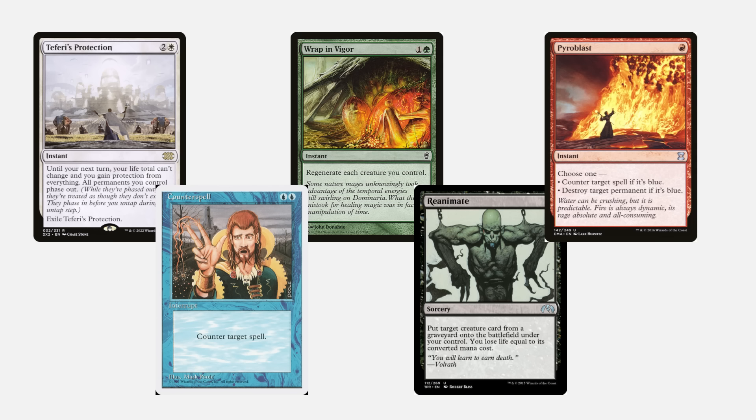If I were to give a ranking of colors from best protection to worst protection, it would be: white, blue, green, black, then red.